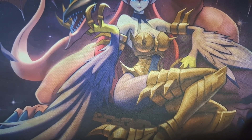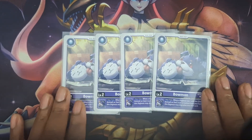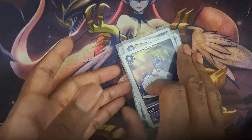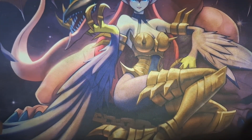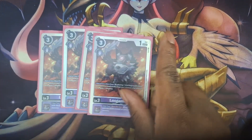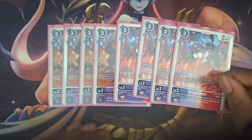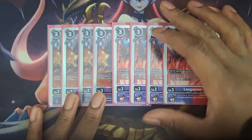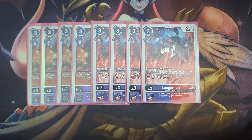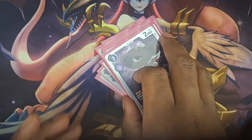Starting off on my Digitama, I'm running four copies of Baomon from BT14. Then from there we go into the level threes — I'm running four copies of Lugamon from BT14, four copies of Lugamon from BT15, and two copies of Phascomon from ST14.